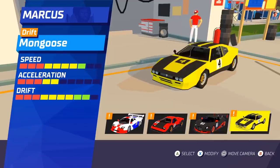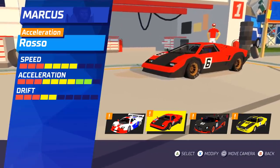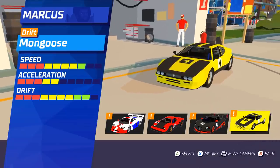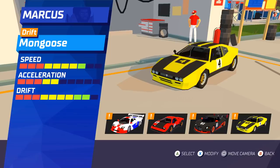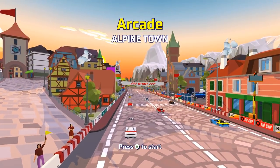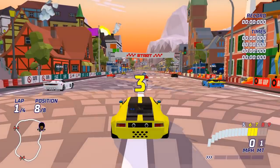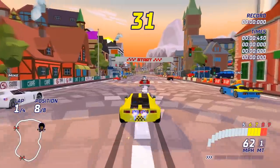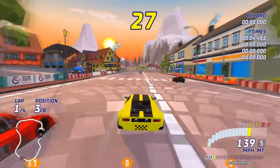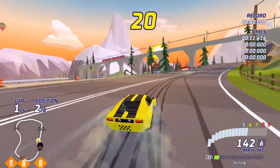We're going to go drive the Mongoose — let's have a big old slide around with this one. Still trying to figure out what car that is — maybe a Countach, or maybe a Pantera. We're going to stop trying to guess and just have fun. There is a Grand Prix mode with little championships, plus a couple of special game modes that are still being worked on — this is early access.